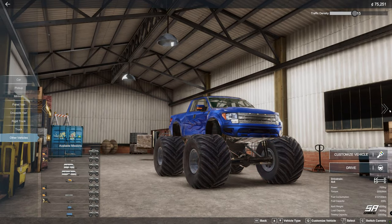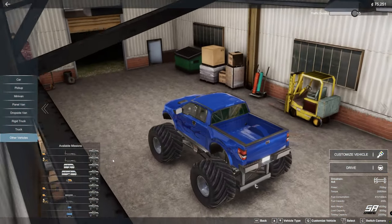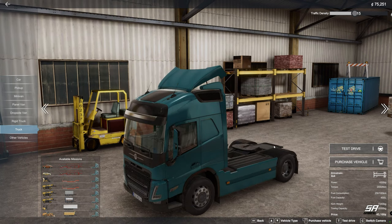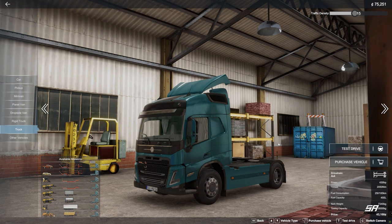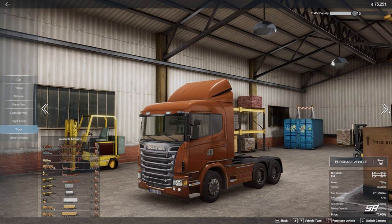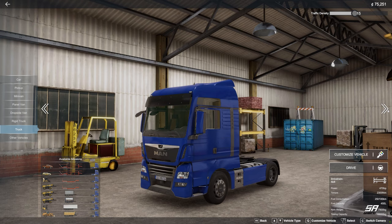You've still got the monster truck - apparently with the different missions you can tow a caravan with the monster truck, I'd love to see that. What I want to try today is the car transporter one. You'll notice there's a new button now which says 'test drive' - you don't actually have to buy the truck or car in order to take it out for a drive and try it in one of the missions. It's almost a try-before-you-buy feature.